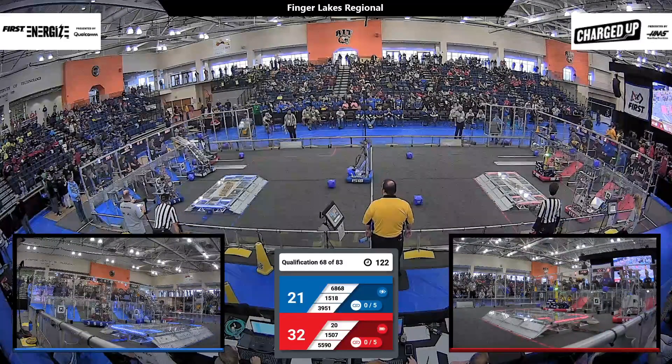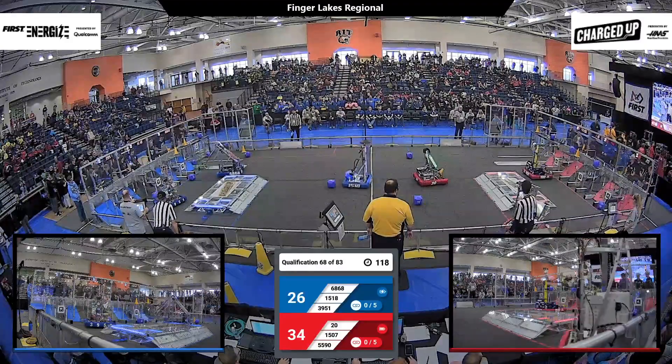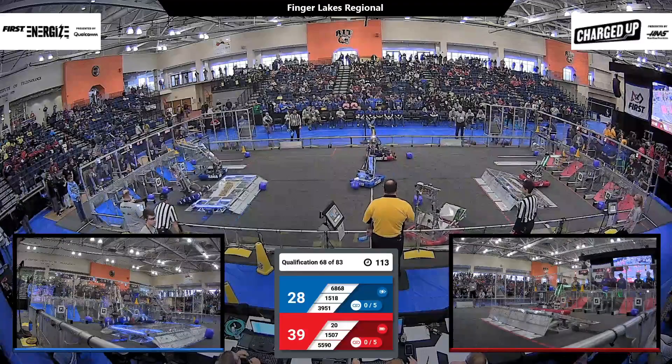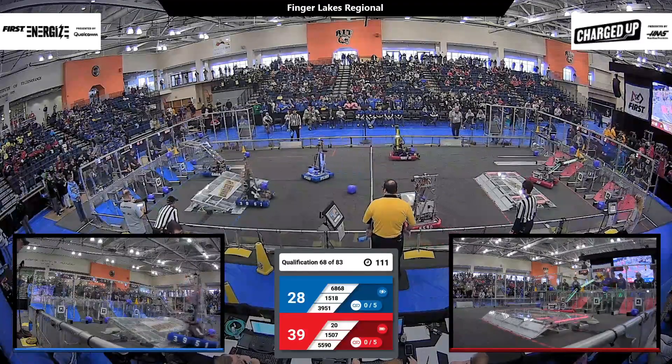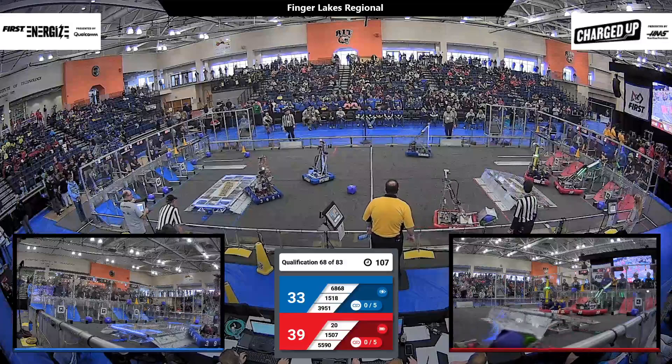15-07 starts the scoring for Red. The team from Lockport reaching up high, pops a cone right next to that cube in the outer grid. And here comes 20, possibly going to keep the link scoring here — no, they head back towards the co-op grid, looking for that cone node up high.